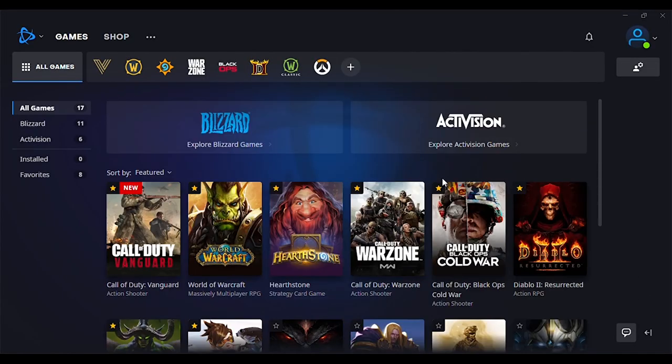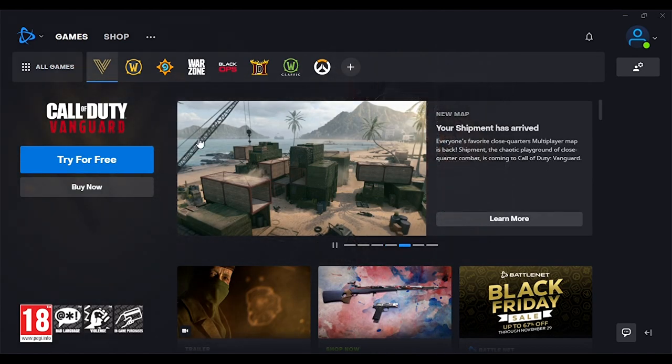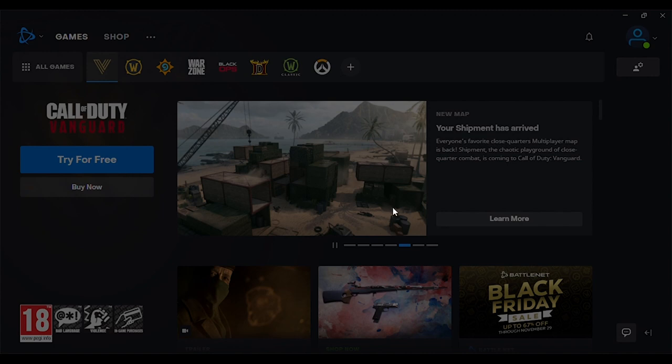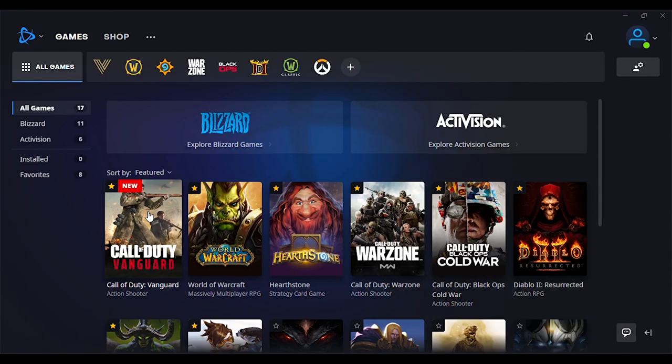For PC, I'm showing this on the Battle.net launcher. On the front page you'll see Vanguard listed, and at the top there's a 'V' icon which stands for Call of Duty Vanguard. You can also go to the left side and click on 'Activision' to see their games. If you click on Vanguard or the V icon, you'll see a 'Try for Free' option, which takes you to a screen asking for your age if it's your first time using the launcher.